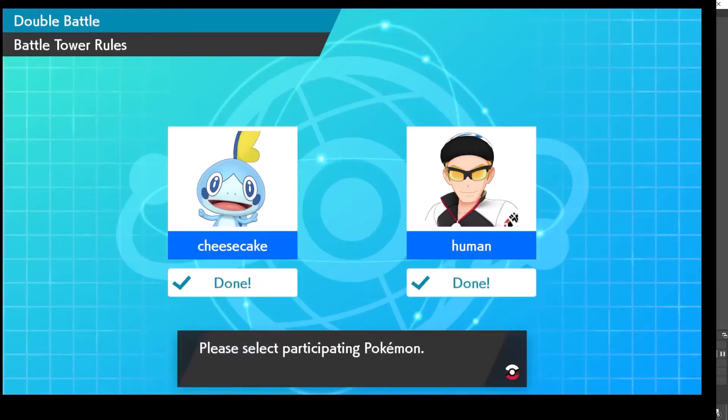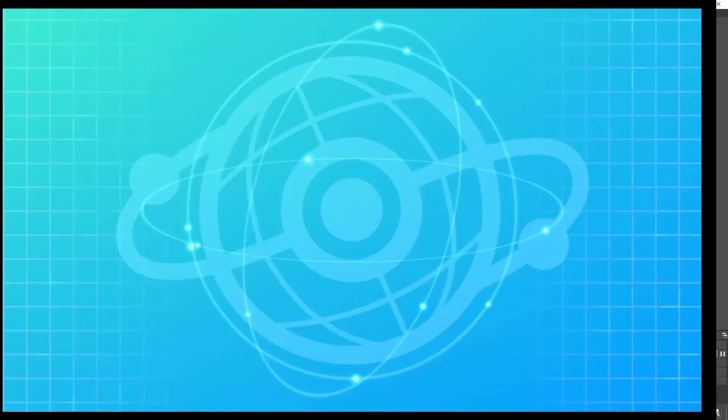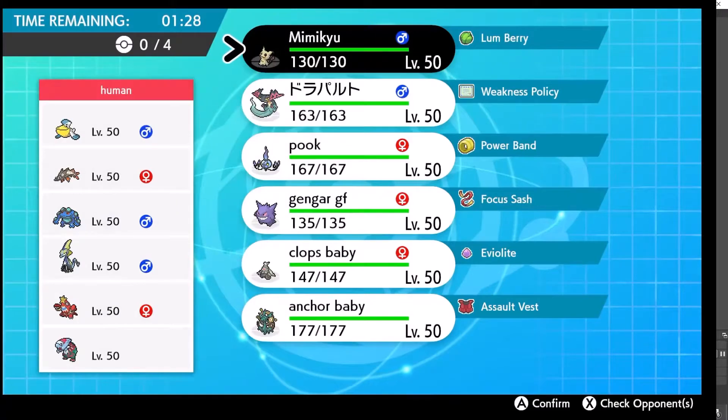This is a VGC 2020 mono-type event where each person in the tournament has their own mono-type. In this video, I use mono Ghost the entire tournament against a human person who used mono Water. This tournament already happened, so I'm retroactively commentating and providing some rationale behind my decisions.